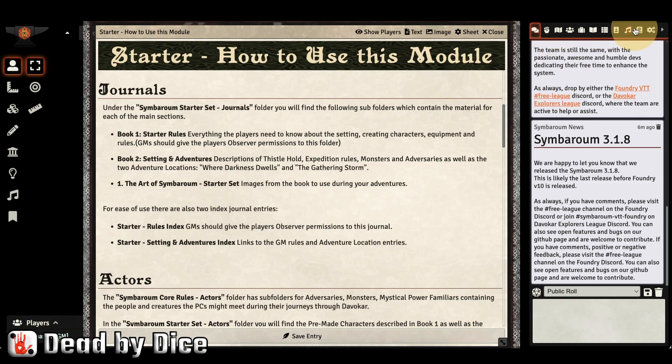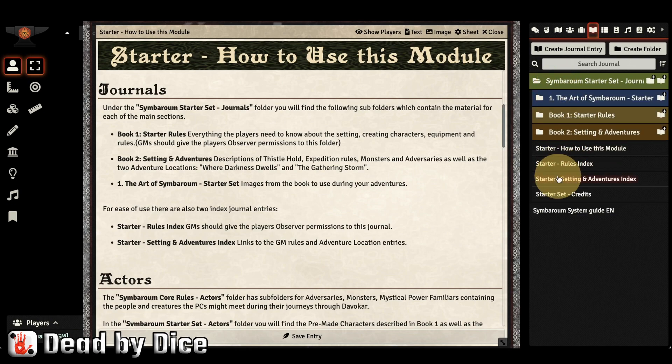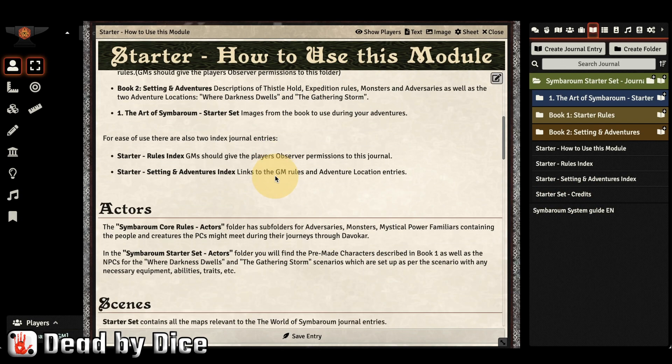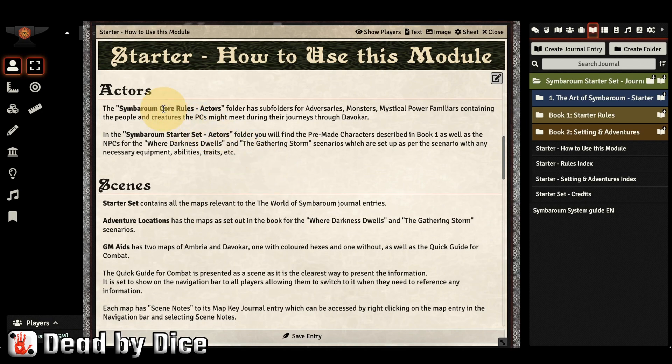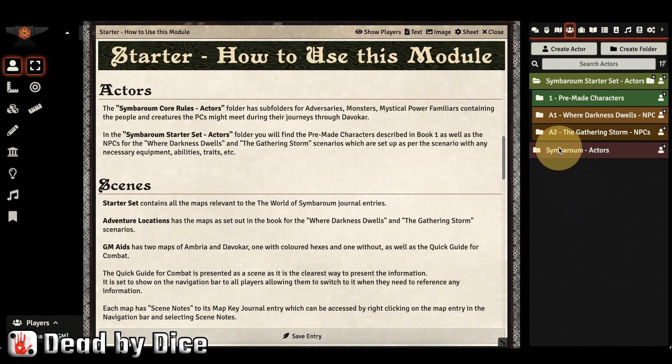For example, journals are represented by the book symbol in the sidebar, and there are many journals here. Reading through the 'How to use' guide while checking the sidebar gives you a good understanding of what everything means. Actors in the Core Rule Actors folder have subfolders for adversaries, monsters, mystical powers, and such. In the Actors tab you have the starter set actors and Symbarum actors.